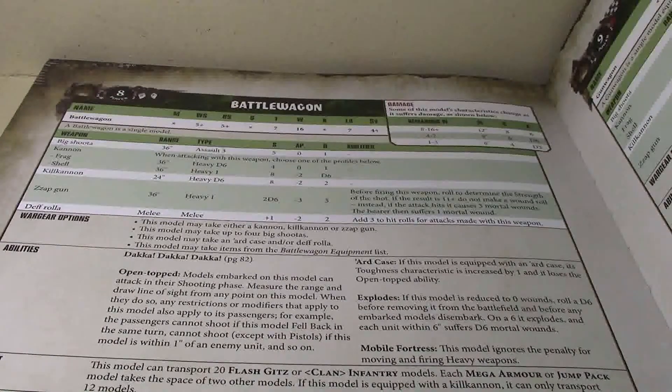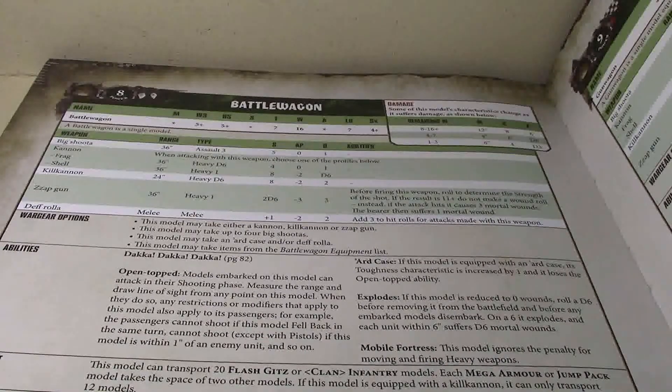I want to take the kill cannon every time, because it's a heavy D6, strength 8, AP minus 2, and 2 damage. Those are pretty decent stats. Even with its 24-inch range, with the Moral Fortress ability you can move and shoot without penalty, so that's fine.